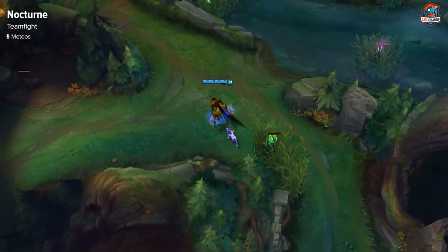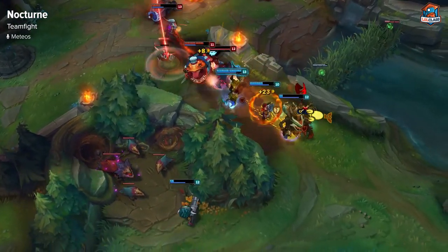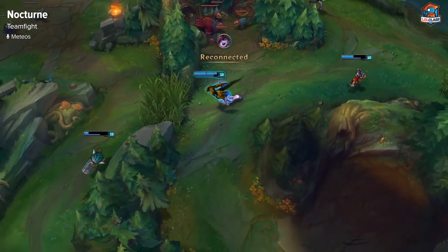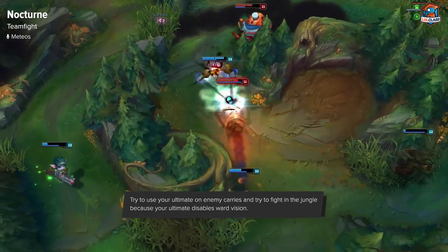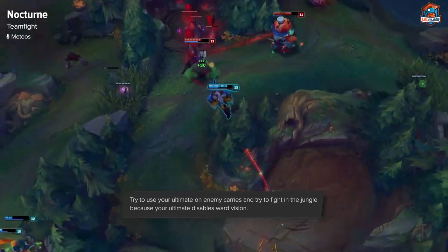Teamfighting on Nocturne is pretty dependent on how you built him. If you went damage, you want to wait until the fight starts and then jump in on their carries. If you're a tank Nocturne, you can do a bit more initiating. I play tank Nocturne more often — when the fight starts, you want to jump on their priority targets and usually hit them with your Q and then E and chase them around. Tank Nocturne does have enough damage to kill people, but usually when you jump in you get focused really hard and you'll have to back out.